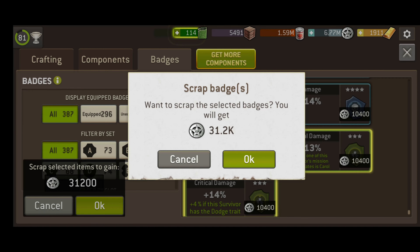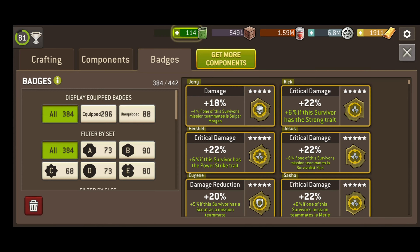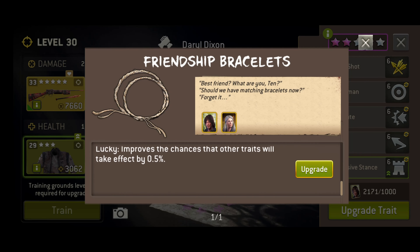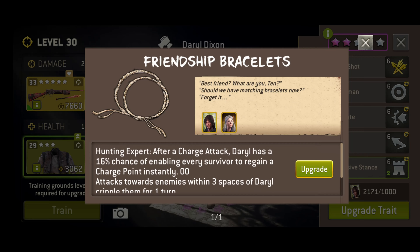Activate a double XP boost before you do it. At the time of recording, some new aspects like heirlooms have been added. They sound similar to badges — a permanent passive boost to your characters — but badges are sure to stay. Be sure to use them to get ahead.